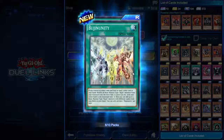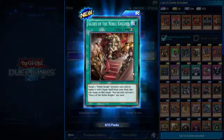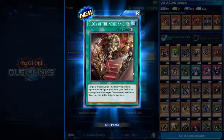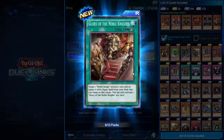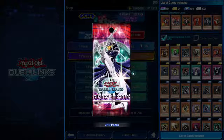Glory of the Noble Knights — quick play spell. Target one Noble Knight monster you control and equip it with one equip spell card from your deck that you can equip to that target. So you can just play any equip spell right out of your deck — that's a really good spell card, depending on how good the Noble Knights are.